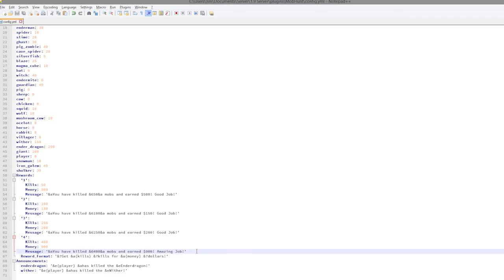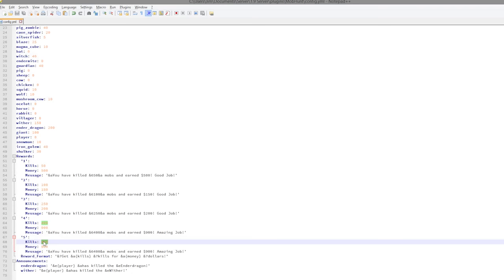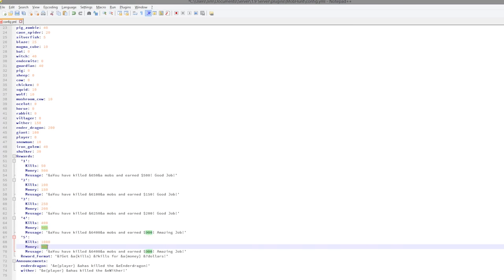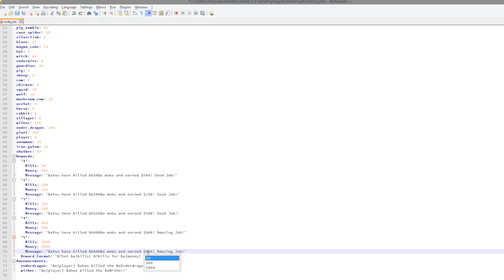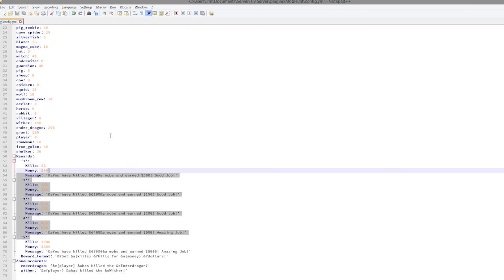You can obviously add more rewards — it's straightforward, just copy and paste it, change the number, and change the kills to maybe a thousand. For getting a thousand mob kills you might give five thousand dollars or pounds, and make sure you change that in both the kills field and the message. At the end there are also a couple of announcements for when you kill the ender dragon and the wither.